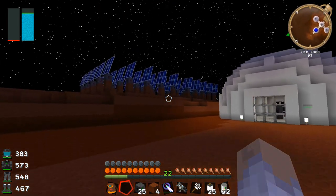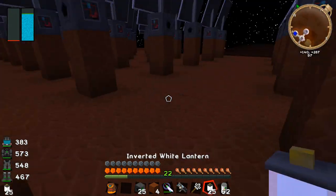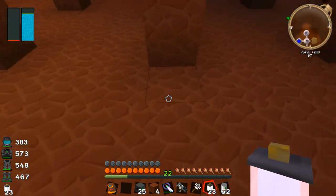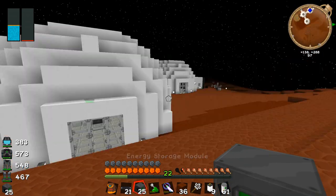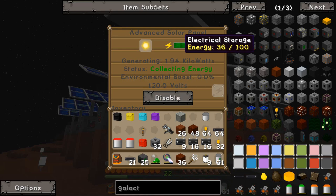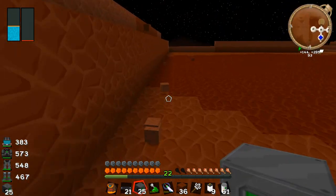All right guys, I'm back and I've placed all of the solar panels in the array. I just have to hook them up with cables to our power system, and I'm also going to put down some lamps so we can see what's going on. All right — the wiring to the solar panels is now set up. It's daytime and these things are collecting energy fairly quickly, which is pretty cool. There's a cable running through the middle and up into my base.